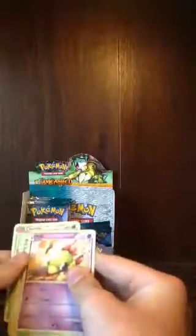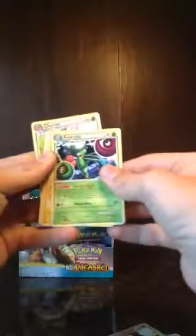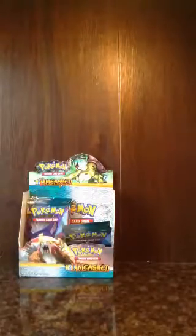This is an Entei pack. I got Natu, Turtwig, Larvitar, Remoraid, Tropius, Reverse Holo Sceptile, Roserade, Plusle, Marang, and another Cherrim. Put these cards aside.